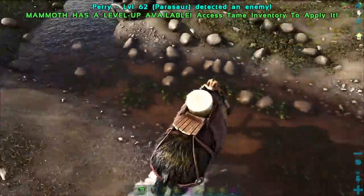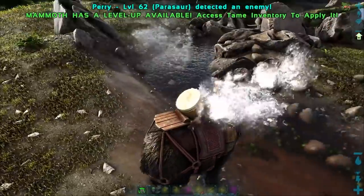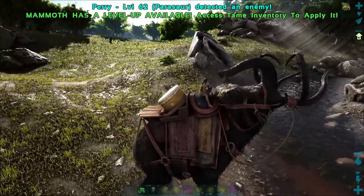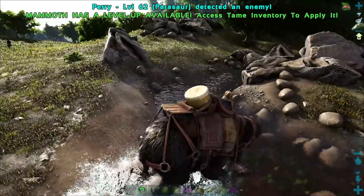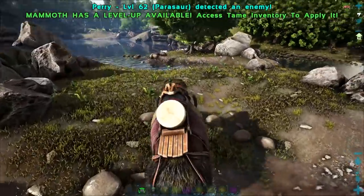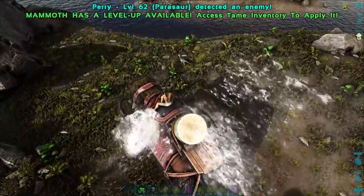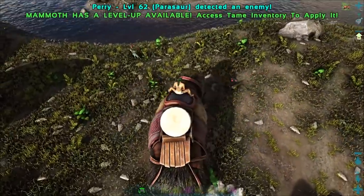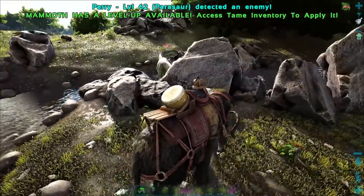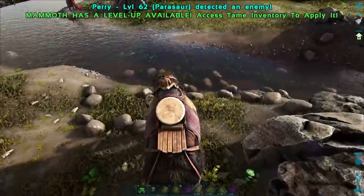Another thing these guys do: if you use the crouch attack - which is C normally - if you're not in water and you use that, it'll actually just do that kind of roar. But if you go into water, it'll do this, which looks pretty cool. What that roar does is it adds a little debuff to everything around you. See that little stars over its head? That is a damage debuff it puts on everything around it. It is wicked cool, and it seems to be a pretty big debuff.